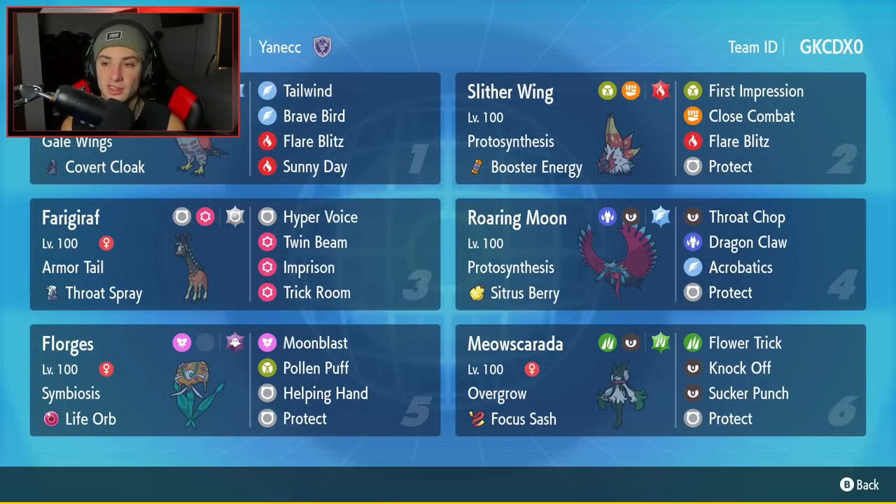Second Pokemon is going to be Slitherwing — Volcarona's past form. Really cool looking, I absolutely love it. It is Fighting and Bug type with Fire Terror. It's rocking First Impression, Close Combat, Flare Blitz, and Protect.